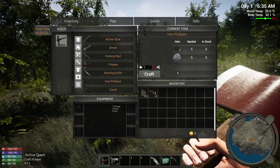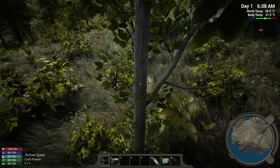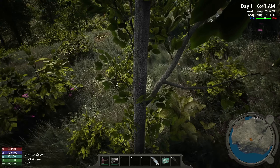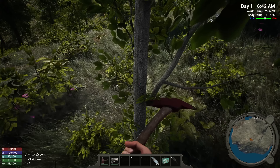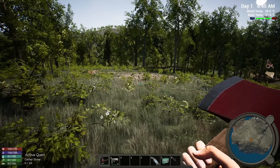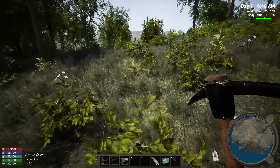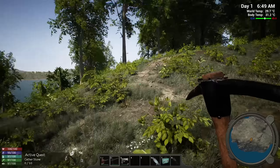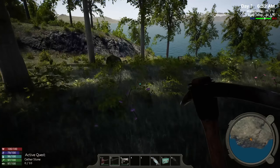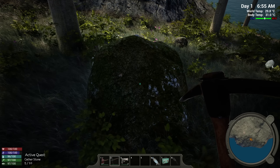That takes about 30 seconds. Let me gather more resources while we're waiting. It looks like it's 6:40 in the morning on day one. Temperature is 29.6°C, body temp is 31.6. We have the pickaxe now — equip it, smash number two, and walk around trying to find something to break. There's a rock down there. Keep an eye out for crazy wildlife. Let's get this stone and see what it wants us to do after that.